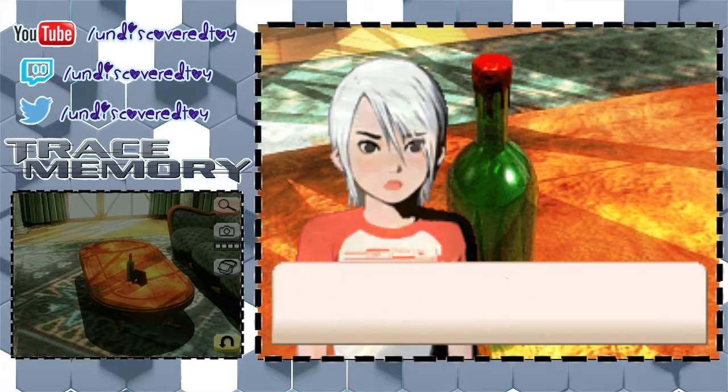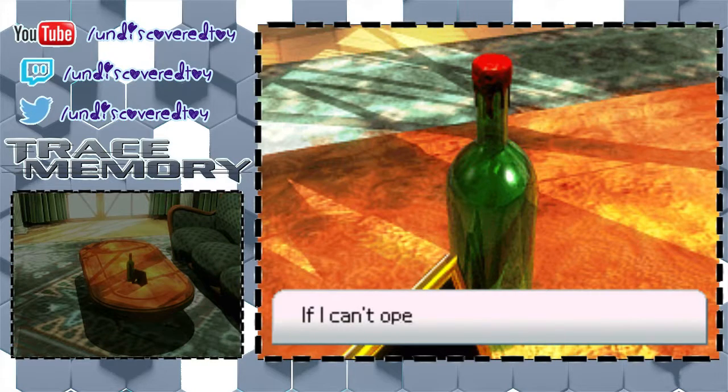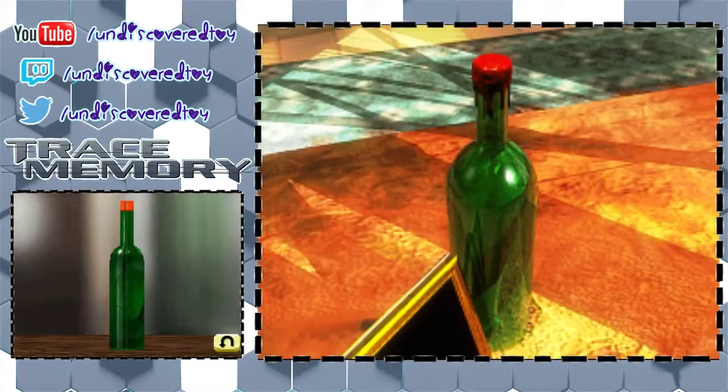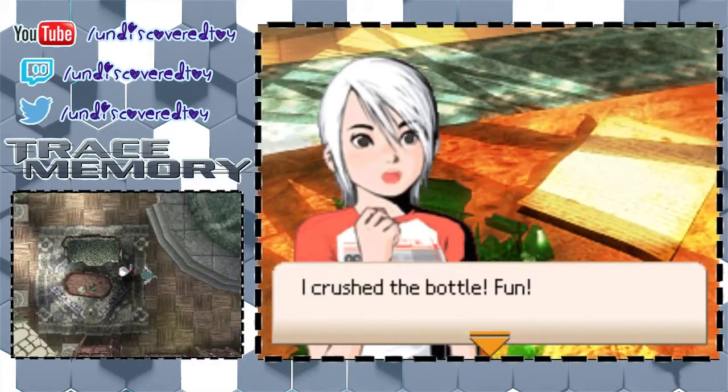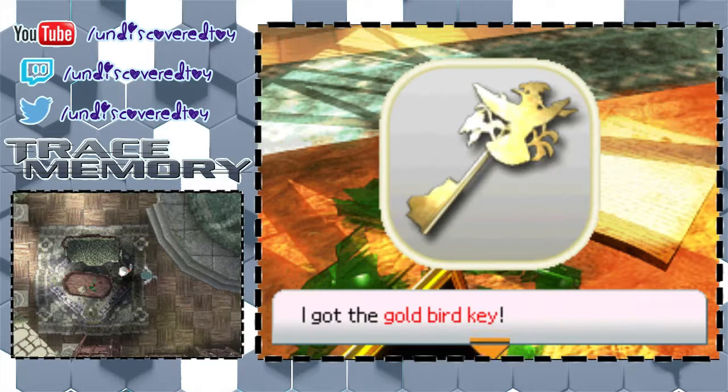I'm going to try to open it. Can't open it. Use the hammer, then tap it a few times with your stylus — you'll get a key and a note. Now head over to where the music box is. This is just an optional thing that I completely forgot to do. If I can't open it with my hands, it's a good thing I have this hammer. I crushed the bottle. There's a letter and a key inside. I got the gold bird key.